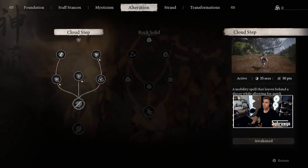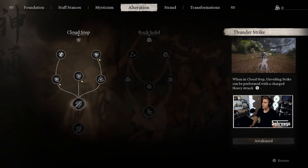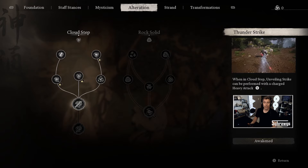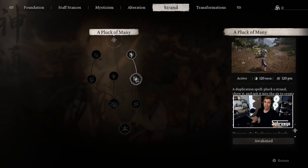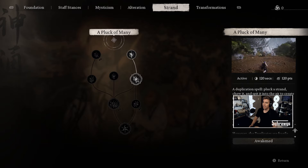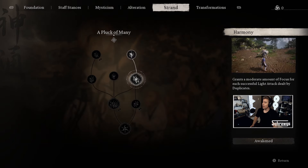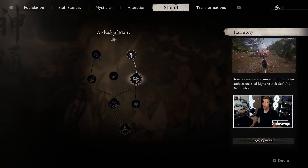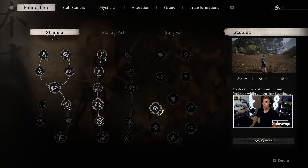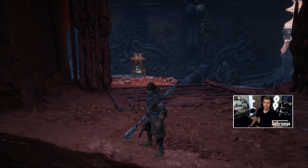For the two spells we're primarily going to focus on: one is Cloud Step, and we want to get that upgraded to Thunderstrike, which allows us to charge our heavy attack while in that Cloud Step form. We're also going to use the Pluck of Many spell, where you summon your additional helper monkeys, and we want to get that upgraded to Harmony, because this allows us to build up more focus from the duplicates as they deal light attacks.